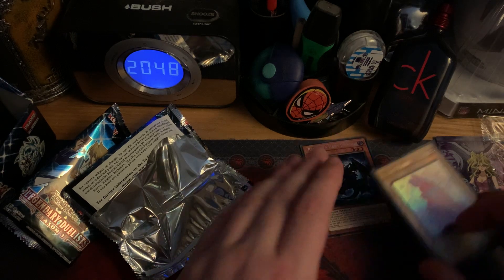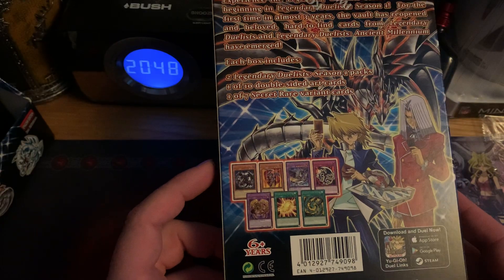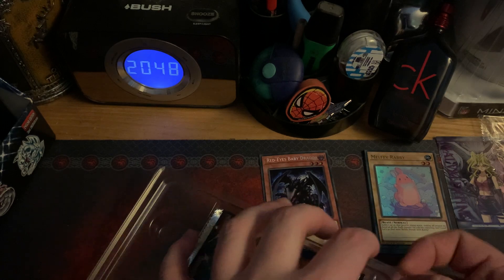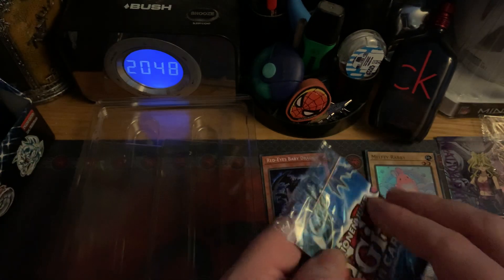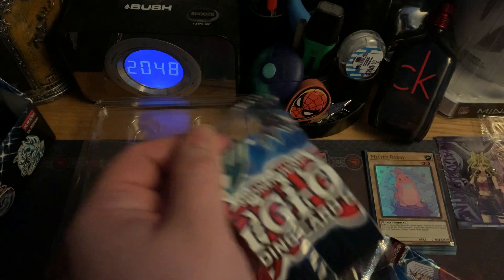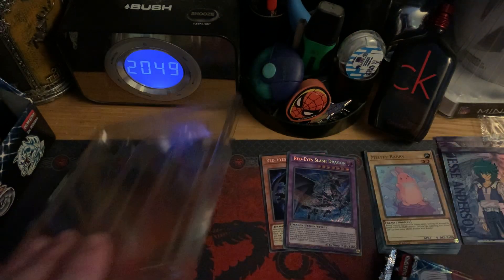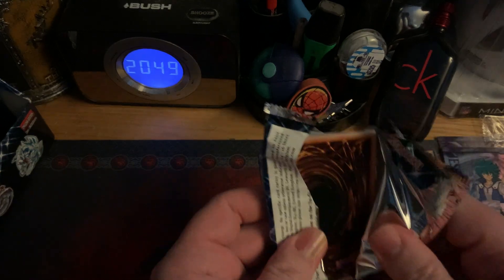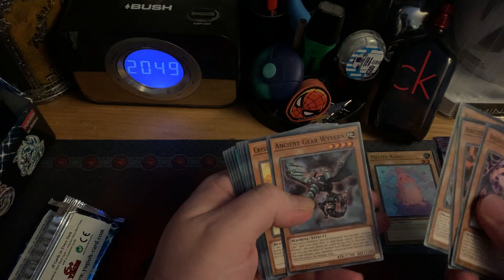Got this for one side. I forgot to show you the back of the last one, so that's the back. For this we'll see what we get. Two packs again. We've got Red Eyes Slash Dragon and Jesse Anderson. After this box we'll just skip to the back.